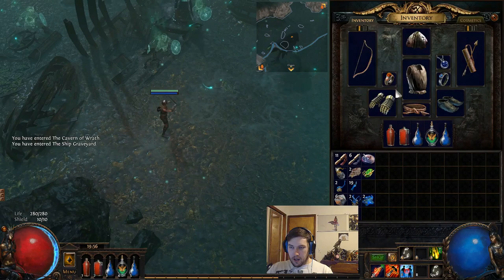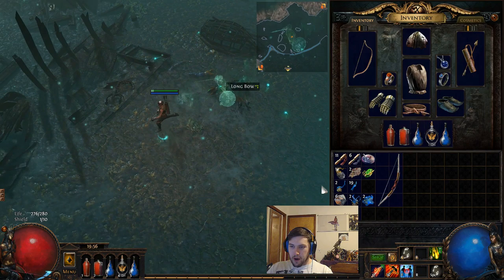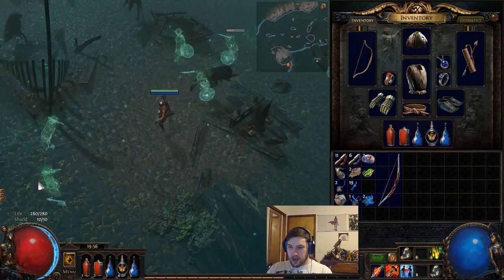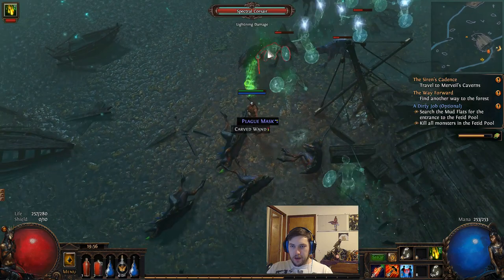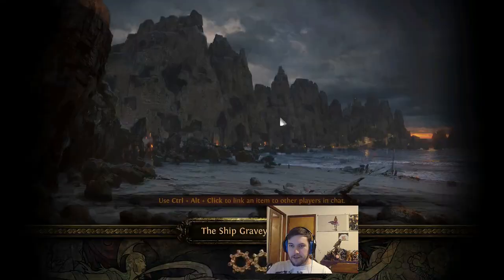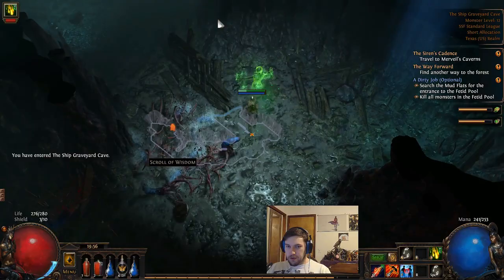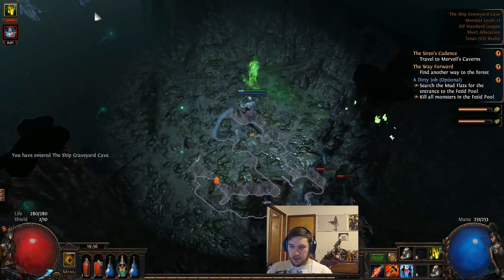We'll have our mirage archer laying down some damage. As you go, if you see new item bases — for instance this longbow with 6 to 25 base attack — it's a slower base, but you can take the chance to craft it. If I throw on a transmutation orb I get attack speed, which is not terrible. You can add an additional orb and try to get percentage damage or flat physical damage. A chromatic orb is back here. Heavy belts are nice if you need strength requirements, say you're playing a red gem or armor equipment that requires strength.